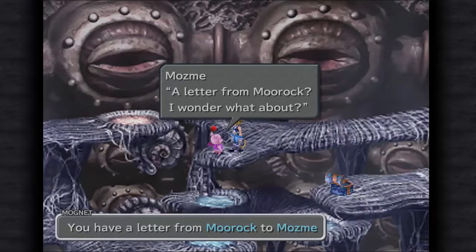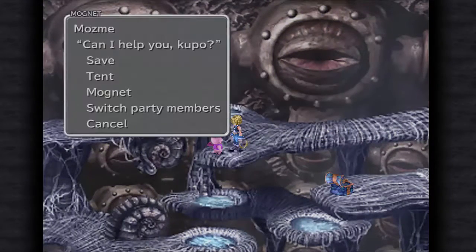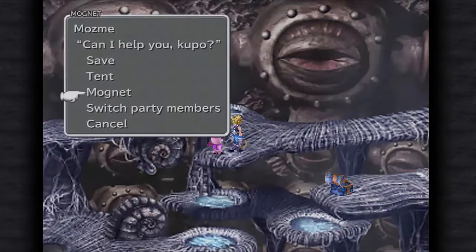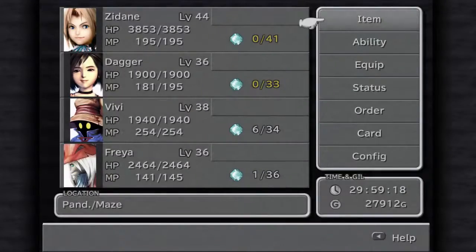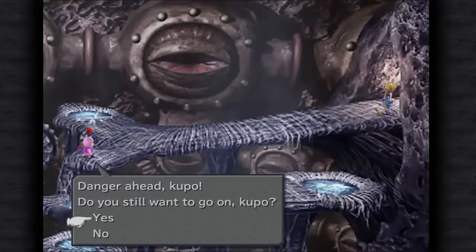Yep, gives you the medal for Moorock. He's like hey it's my first magnet, what should I do — and he's like, you're a weirdo. I could use a tent but I'm just going to use the ethers. We're at full health, I just needed that. Alright, no going back.